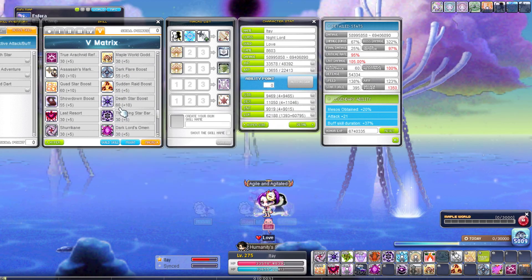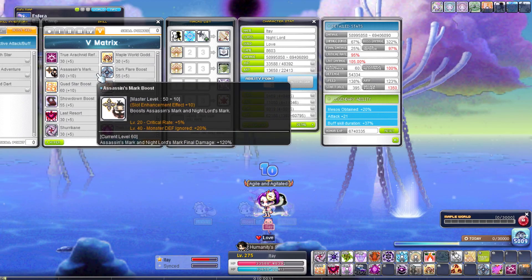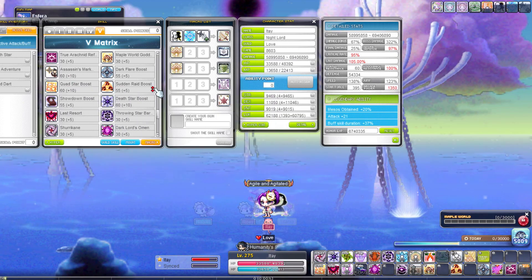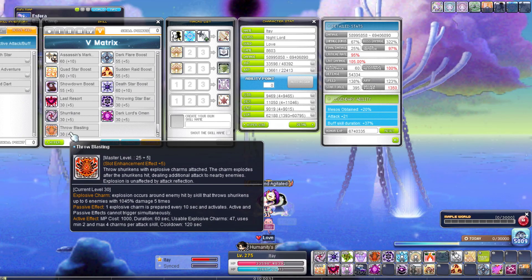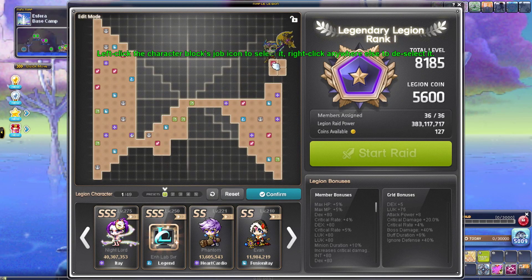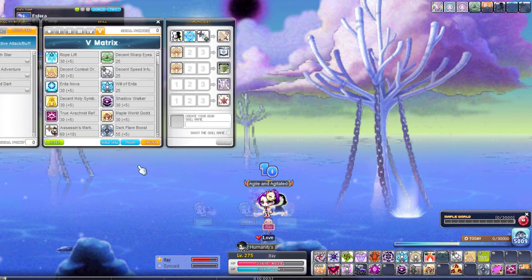If you go to your Assassin Mark you get 5% critical rate bonus, and if you go to your quad star you get 5% critical rate bonus as well. I need to test it with the new skill — I'm pretty sure it doesn't give 100% critical rate. Worst case I can just transfer this block and I will have 99% critical rate, not a big deal.